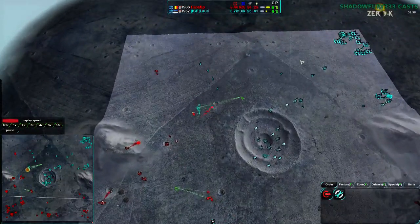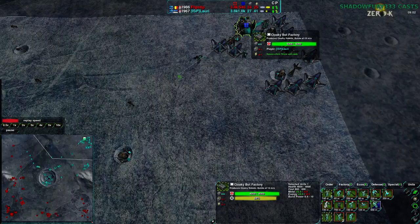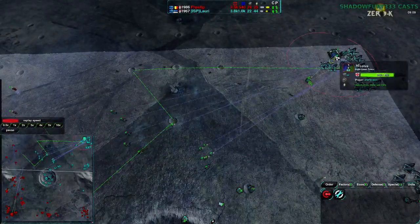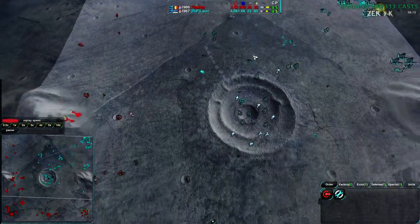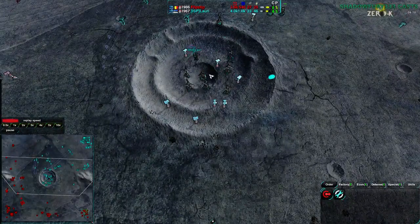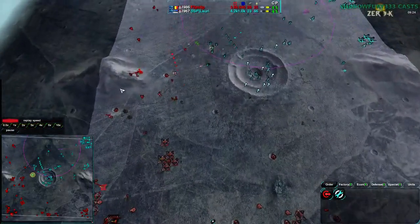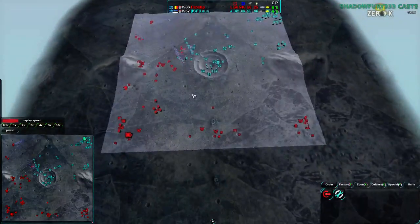Lowry really needs to take map control on the north side — it's surprising he hasn't sent a worker there yet. A conjurer is being built up and looks like it's going to send up some metal extractors to the north side, which is exactly what Lowry needs right now. That center metal extractor has been a boon to him, but it hasn't made him stronger than Flipstep economically — Flipstep actually has more metal extractors overall.